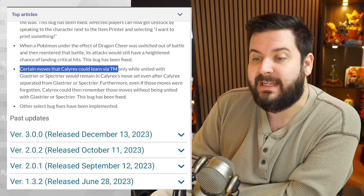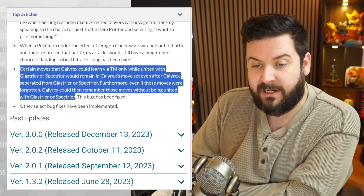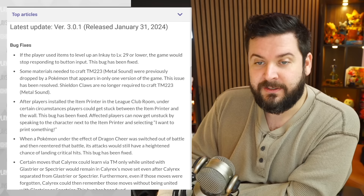Certain moves that Calyrex would learn via TM only while united with Glastrier or Spectrier would remain in Calyrex's moveset even after being separated. Furthermore, even if those moves were forgotten, Calyrex could remember them without being reunited. This bug has been fixed. I wish I knew about that bug — you could have given it some great attacks. I wonder if those would be flagged as illegal. And just other select bug fixes have been implemented.